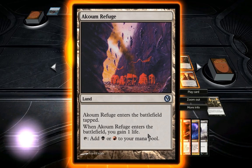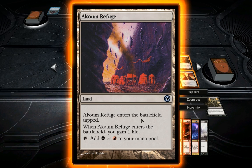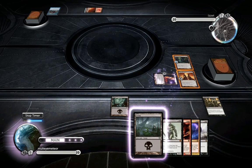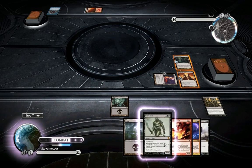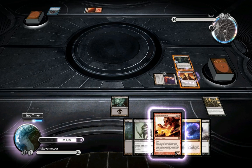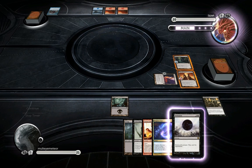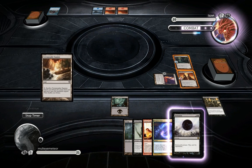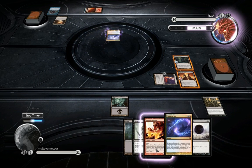You can take your Terramorphic Expanse and stuff it. Entering the battlefield tapped - okay, look at all the dual lands that I have. It's completely nuts, I love it. Let's change that. Oh there we go, something for me to kill.